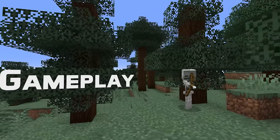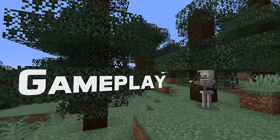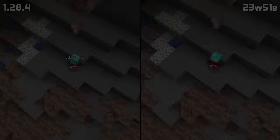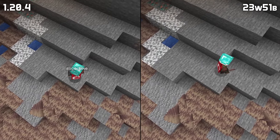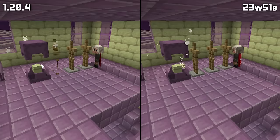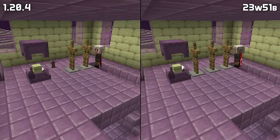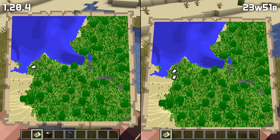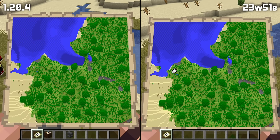In other gameplay news, scutes have been renamed to turtle scutes. A bug has been fixed that would cause durability to change when equipping armor directly from the hotbar in creative mode. Wearing a helmet now reduces the damage from getting hit by falling blocks by the appropriate amount. Llama spit and shulker bullets have gone back to not damaging armor stands, and maps no longer break in weird ways when renamed copies are held by other players.